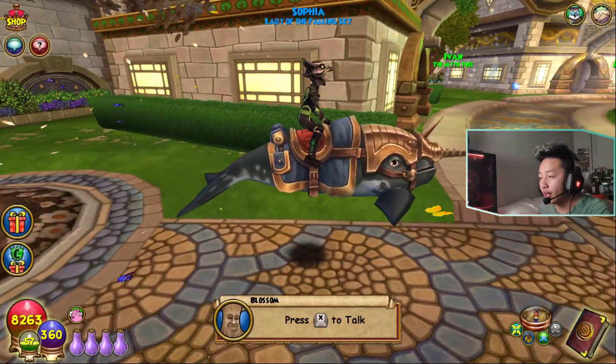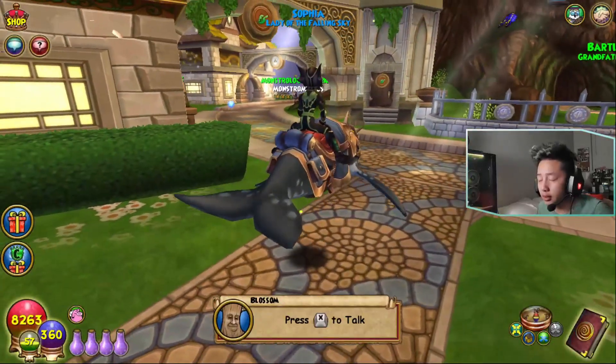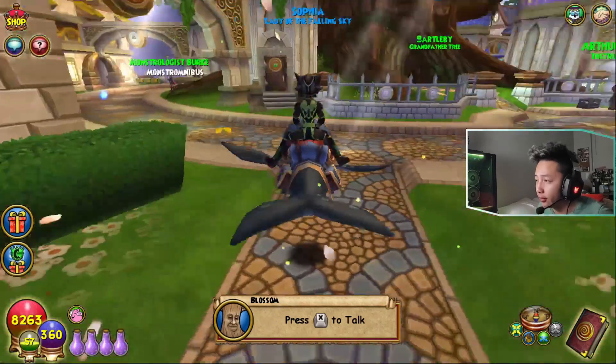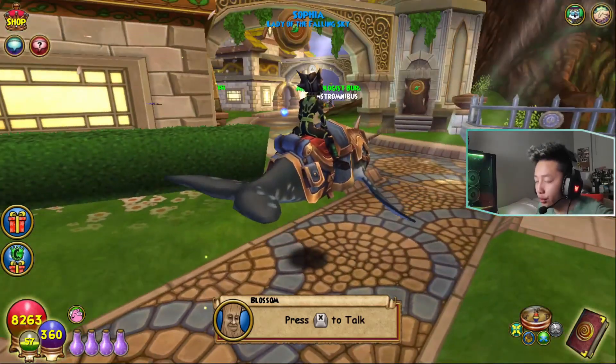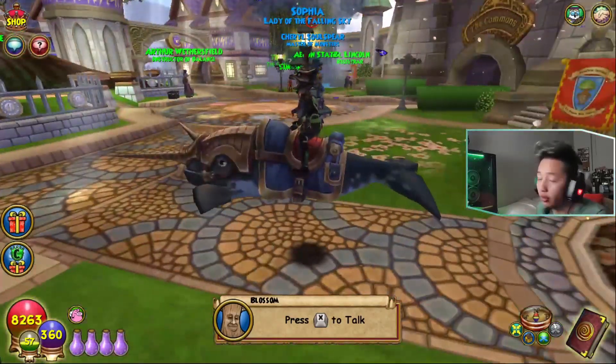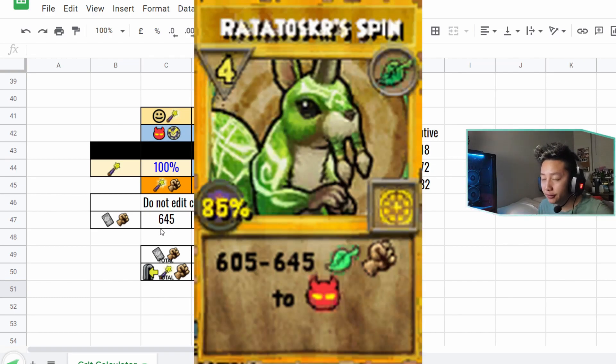Now we're going to go over to Alexander Lion's Heart's calculator to show you why this is one of the best builds for free-to-play level 140 cosmic Life. Thank you to Alexander Lion's Heart for making this awesome creation. So before we get started, I want you to take notice of the 645 value — that's pretty much the high-end damage value of an epic enchanted Redspin spell card.